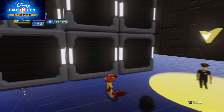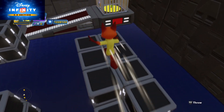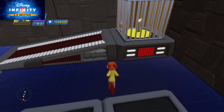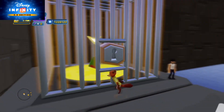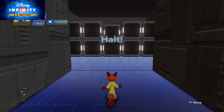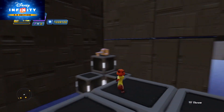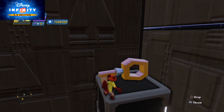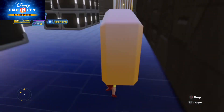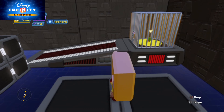Oh no, a police officer! Can we go near a police officer in this toy box? We need a key for this cage to get the credit card. Let's test it out... oh boy. If you go near a police officer you'll be spotted, caught, and sent back to where you started.